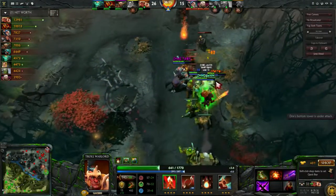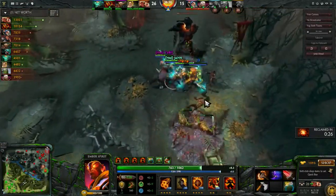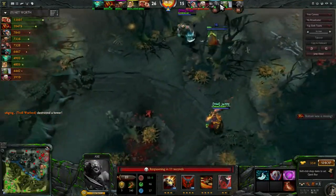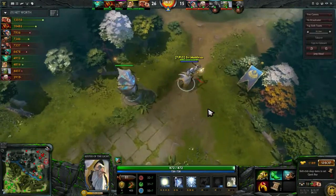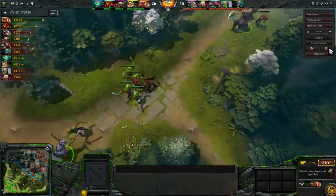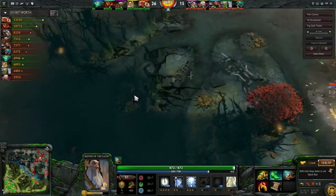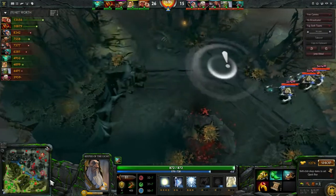Anyway, your team just had a really good early game and got really fat, and that culminated into a one-team-fight win. Axe getting his Blink Dagger was too late. Let me jump ahead a little bit — you still have four wards. When you went up there you were hoping to place a ward there; if you could place a ward here that would be really good.